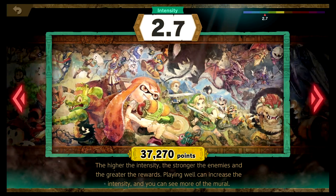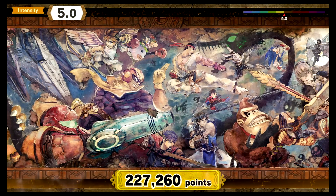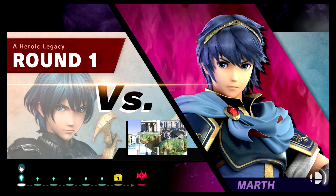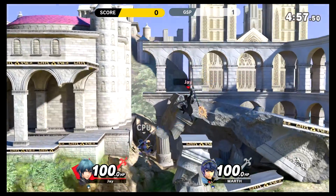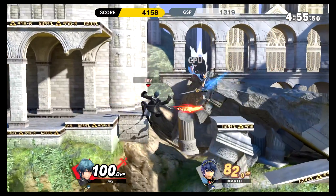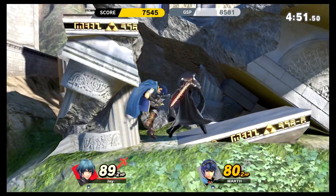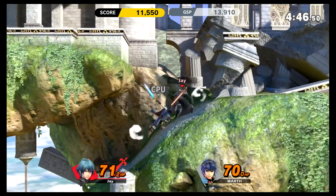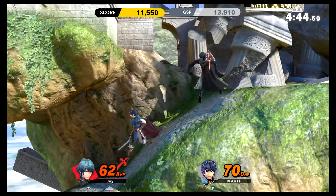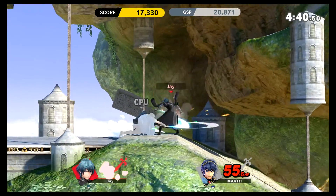I remember Sakurai saying you fight Master Hand at the end, similar to pretty much every character, but he also said it's a little bit different. So let's see - are we going to fight every Fire Emblem character, and is it going to be stamina every time? This will be a good opportunity to get used to the character.